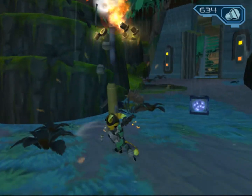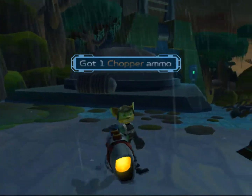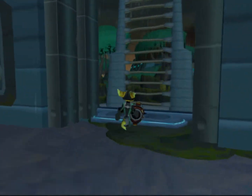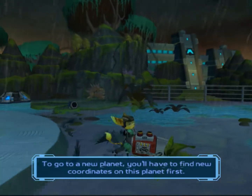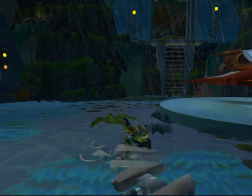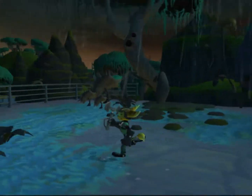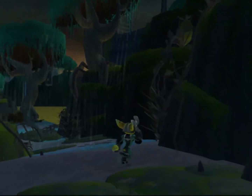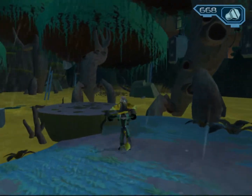Okay, I think that's pretty much going to do it for this particular mission — we've got ourselves the tractor beam, a useful gadget. Let's now get back down to the ship. To go to a new planet, you'll have to find new coordinates on this planet first. We could have decided to go the other way, which would have given us coordinates, but then being forced to come back to get the tractor beam. It's one of those things — if you can really do things in any order you please, it's one of the things I've really loved about Ratchet and Clank. Just the freedom which it gives you to do things in the order you please.